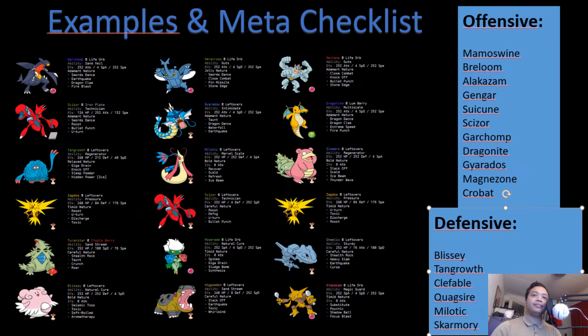For Milotic: Garchomp one-hit KOs it after Swords Dance and two-hit KOs with an unboosted Earthquake. Scizor is faster than Milotic so it can U-turn off and bring in something like Zapdos, which has Toxic and super effective Discharge. Tangrowth has Giga Drain and Knock Off, and Blissey has Toxic and can stall it out. For Skarmory: Zapdos has a super effective Discharge; Garchomp two-hit KOs it with Fire Blast; and Tyranitar can U-turn and beat it down with Crunch.